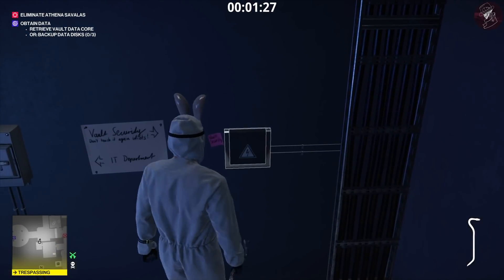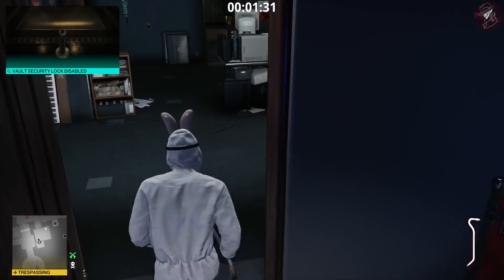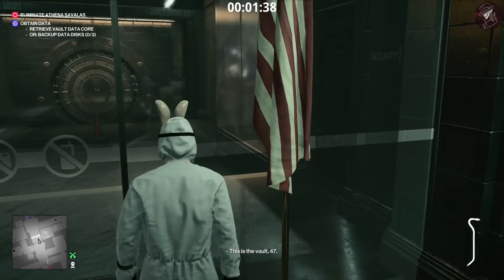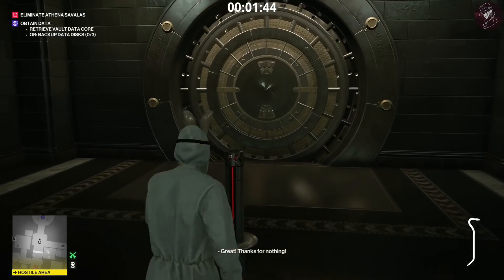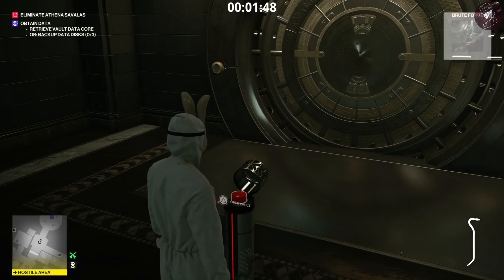Once you've done that, come into the IT room and turn off the security system for the vault. Once that's done, go back to the vault, use the key card on the vault door, and then go ahead and break open the vault with the crowbar. That is when you're going to get the Brute Force challenge pop-up in the top right corner of your screen.